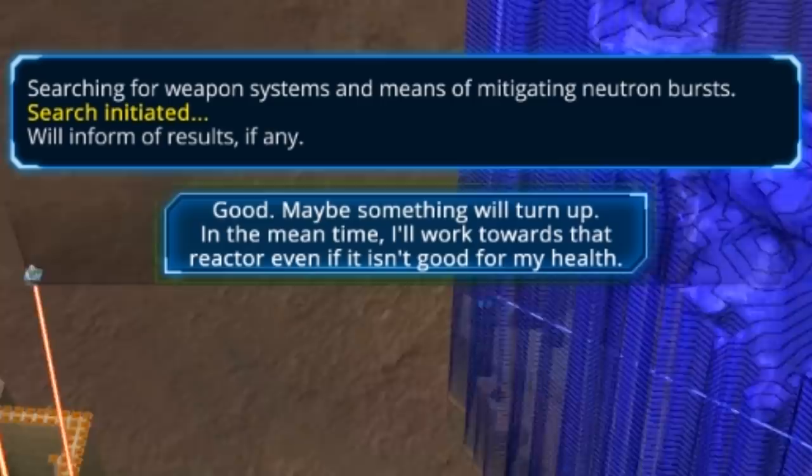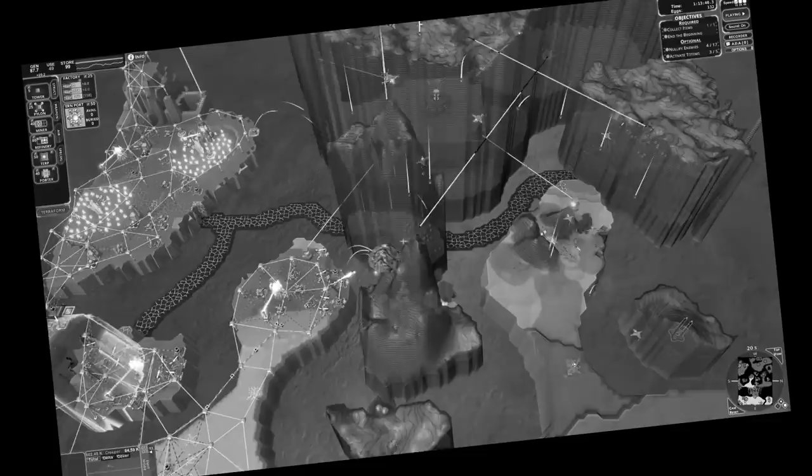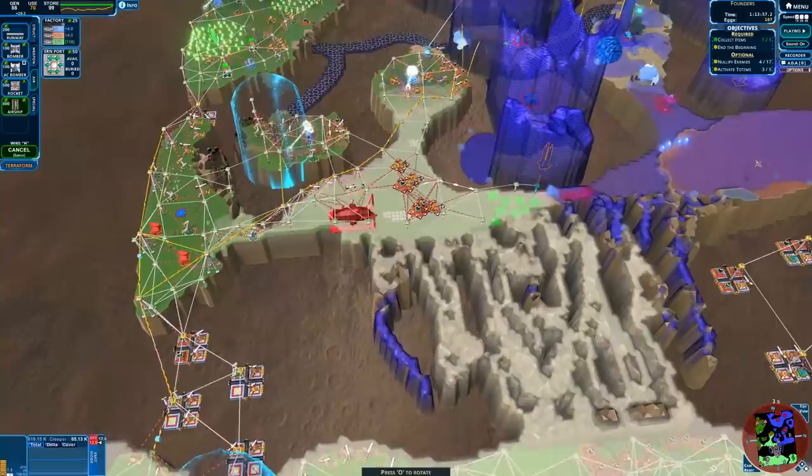Look for weapon systems and a way to prevent the neutron burst. I feel like we don't want to prevent the neutron burst — I feel like we want to trigger it. We don't know exactly what's happening. Oh — Project Odin and Project Thor each contain schematics compatible with our nano-lathe technology. What is Project Thor? Primitive technology combined with advanced technology — say no more!